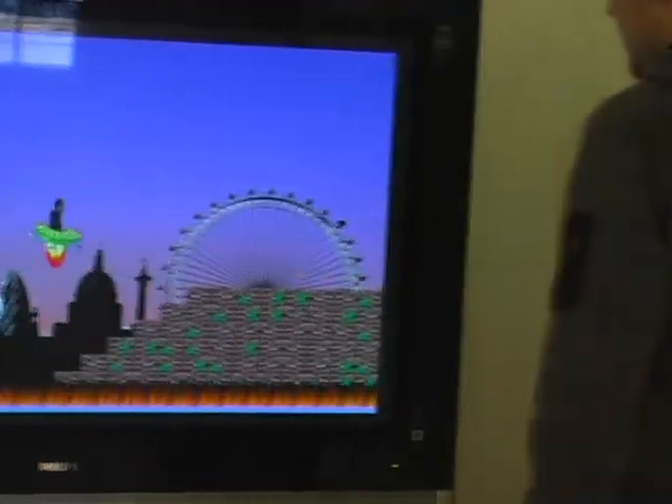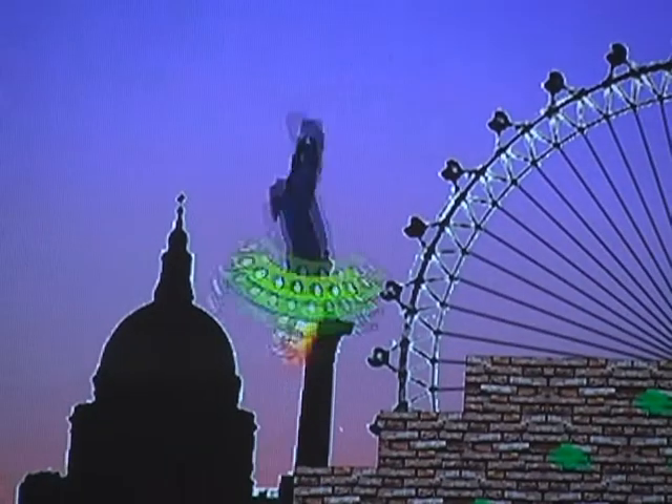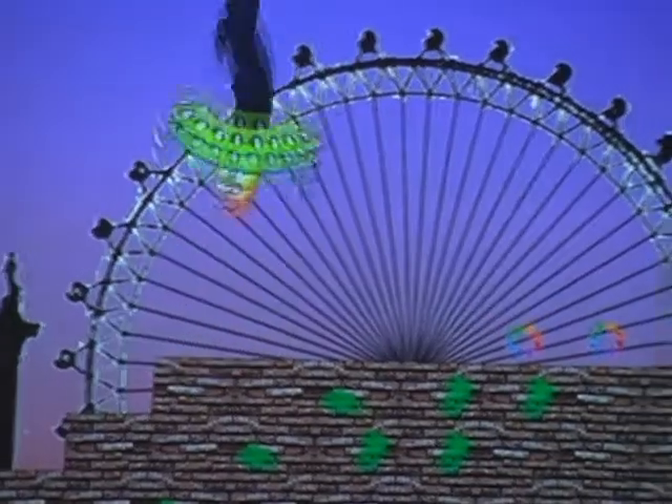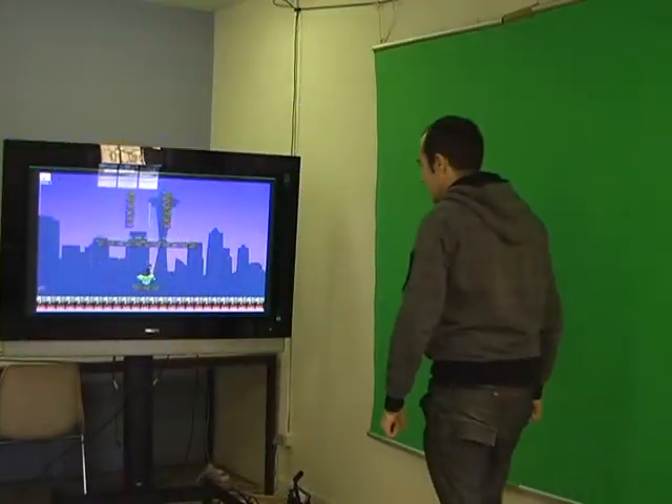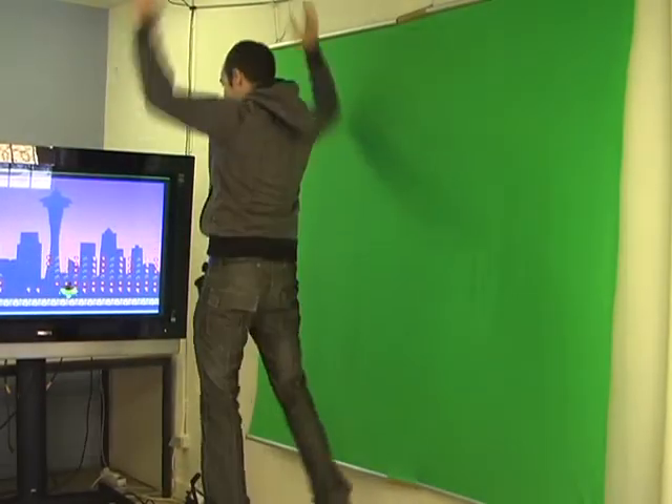This is me. I'm going to stand in front of the green key, or chroma key. The computer filters away all the ugly green in the background, so the remaining sprite is nothing else but myself. This is the same technique as they use for weather forecasts.